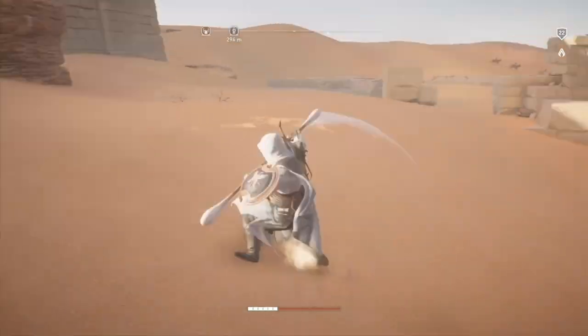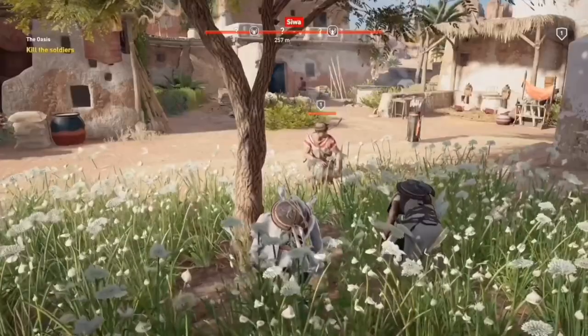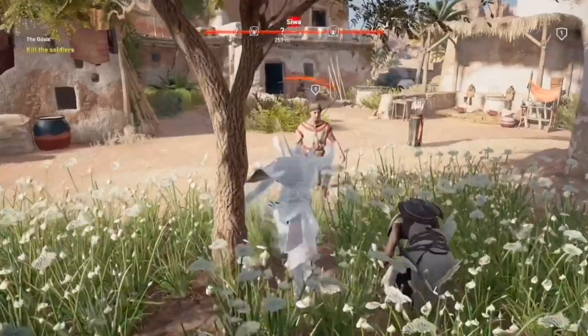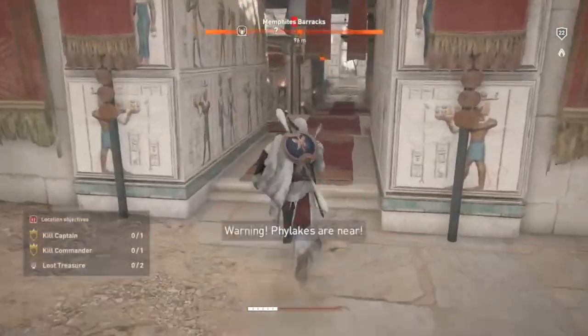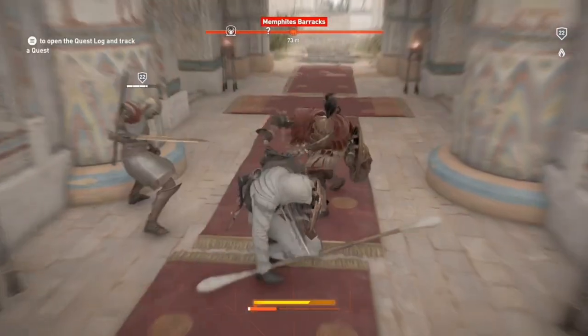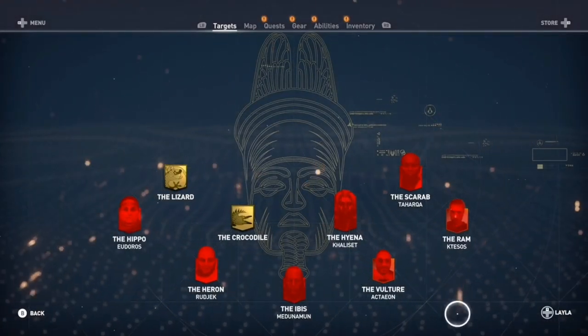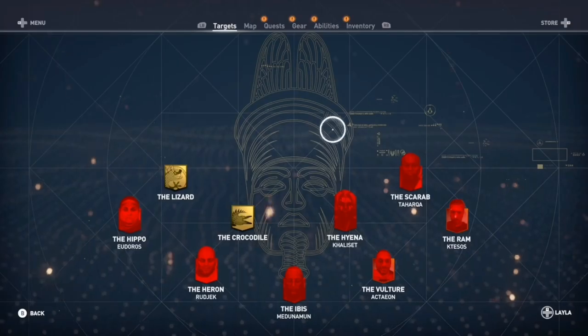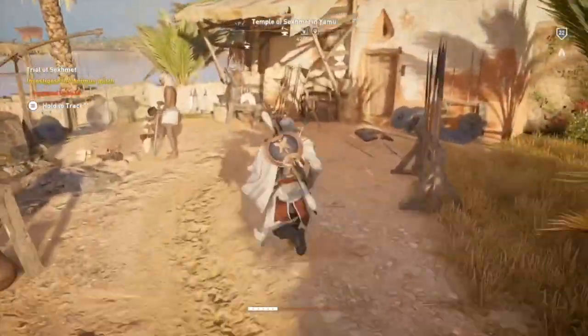When I say Q-Tip only, I mean it. No bows, no shields, and no tools. I'm also outlawing the hidden blade and fist, which gets rid of stealth takedowns. Without stealth takedowns, restricted areas become way more difficult. In the game, we have multiple targets — these are the main people we have to kill.